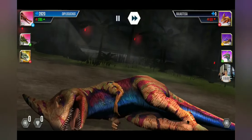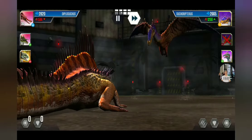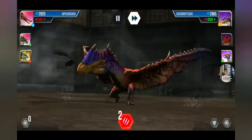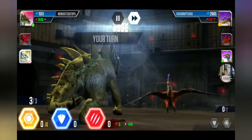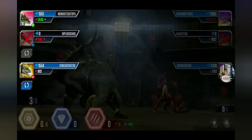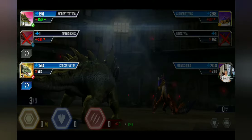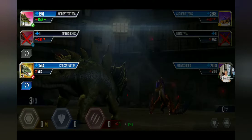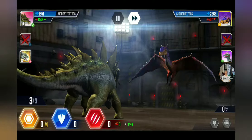I wish with this new update they had just totally removed the small button. It used to be much cooler to change a dinosaur just by clicking on it, without clicking the small little button — sometimes I mix them up. It would have been much easier, just like it used to be.